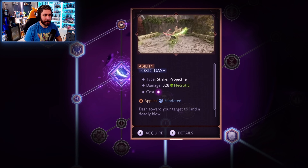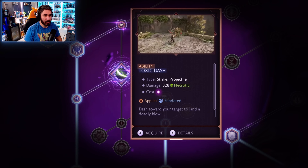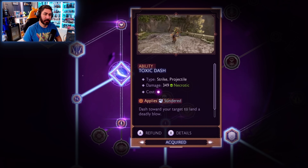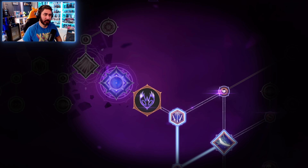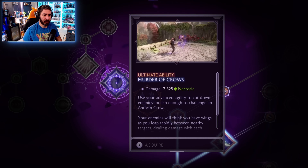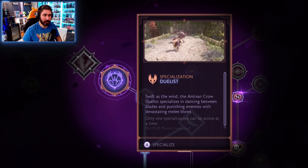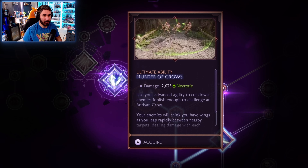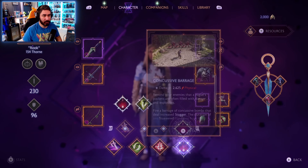Abilities are actions you trigger during combat. With the Toxic Dash ability, you dash toward your target to land a deadly blow dealing necrotic damage. This also applies the sundered status. And finally, ultimates are high-impact, large attacks that take longer to charge up but create devastating damage. Within the duelist specialization I have access to a unique ultimate called A Murder of Crows. I'll unlock this ability and then switch over to my character screen to equip my new ultimate.